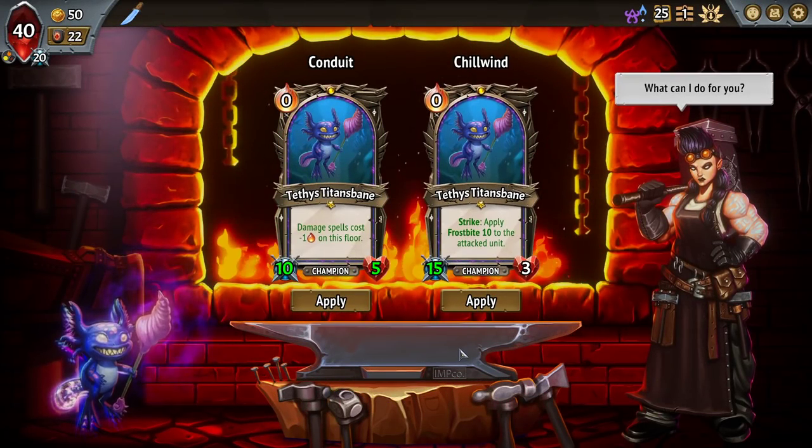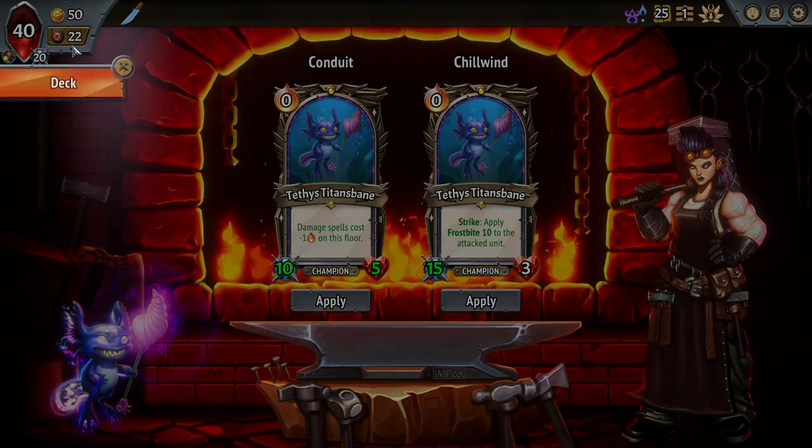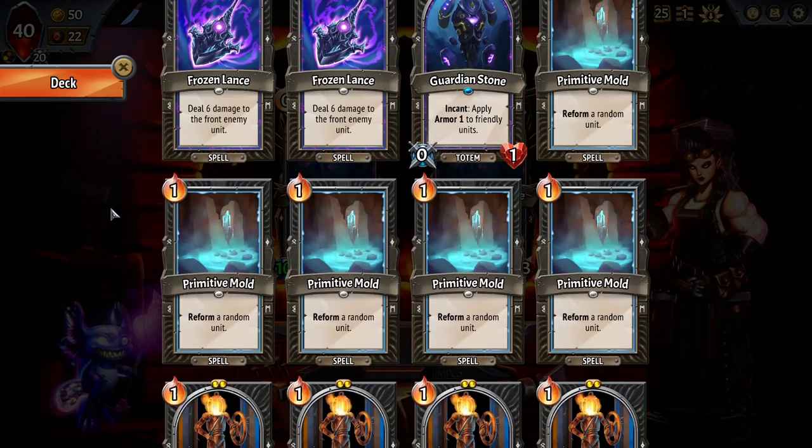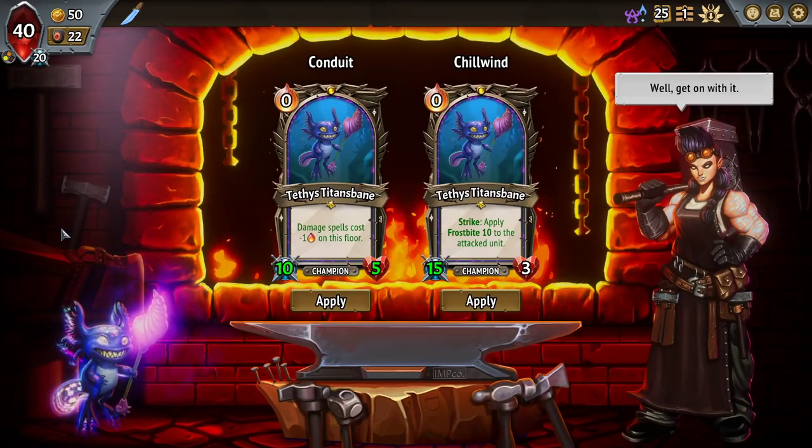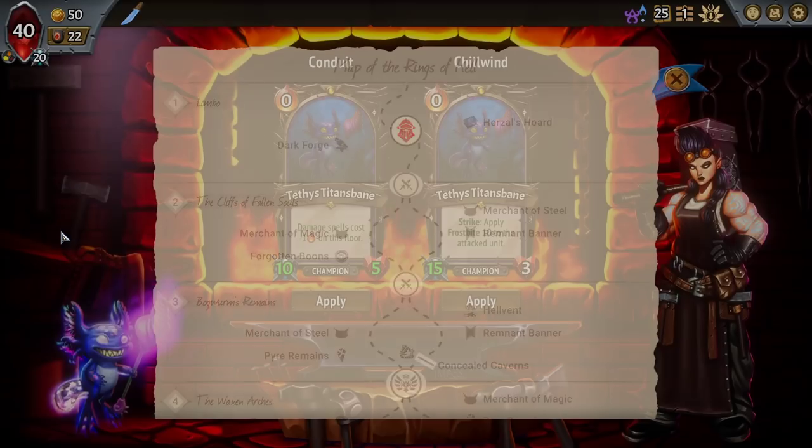I think that allows us to set up a second floor that is Melting Remnant. Damage spells cost negative 1 on this floor. We're not going to go for an incant stacking build. We have a guardian in the deck already, and we have crit builders, which are offering targets. Okay, we may actually end up going with an incant stacking build.